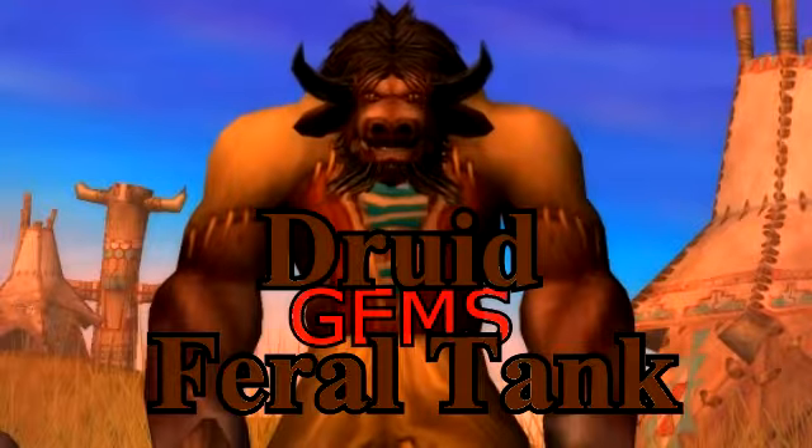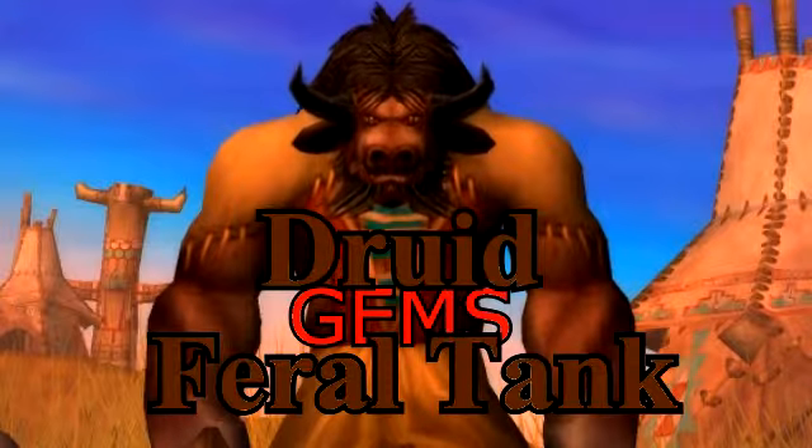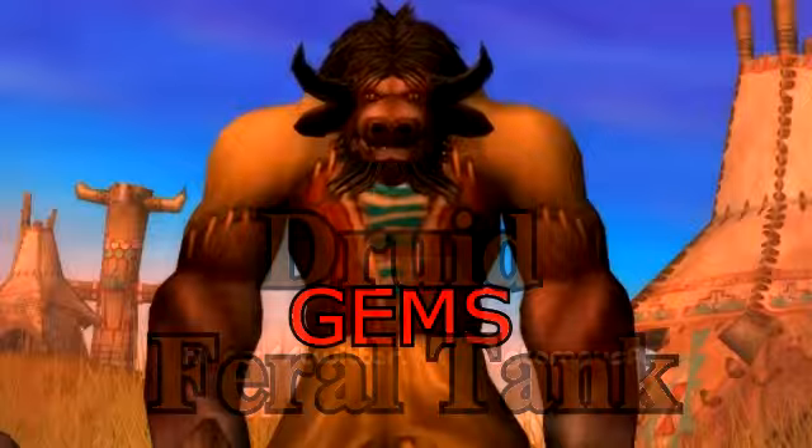The meta you want is the Austere Shadow Spirit Diamond for more stamina and armor. You can't block at all, so this is basically the only gem that really helps you out as a tank.